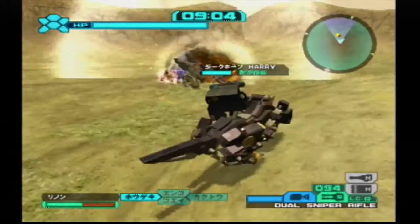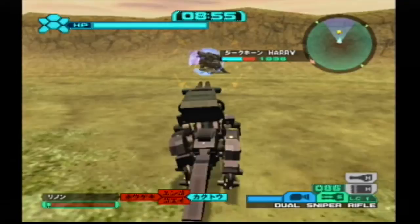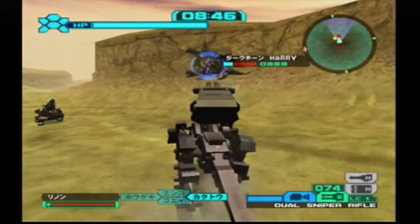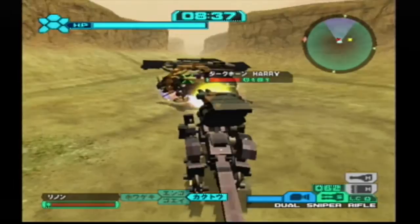I'm deliberately staying close to the Iron Kong so the arcing trajectory of that missile — it goes up into the air then back down — won't be able to get a good shot on me. Harry's Darkhorn has one of those beam railguns and a Gatling unit. It's actually a really good setup for a Darkhorn, as I established during Battle Legends when I used that Darkhorn to go up against the Seismosaurus.